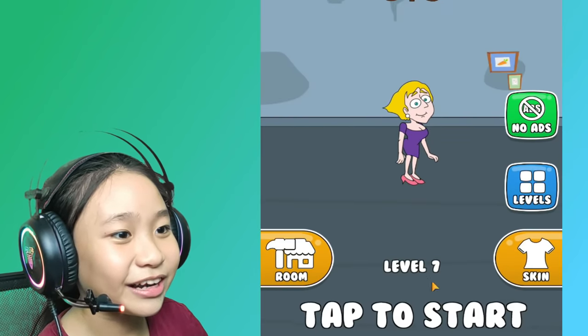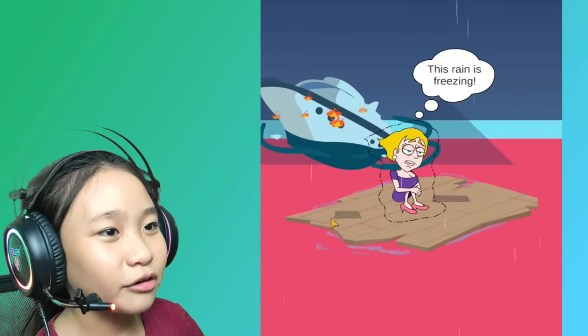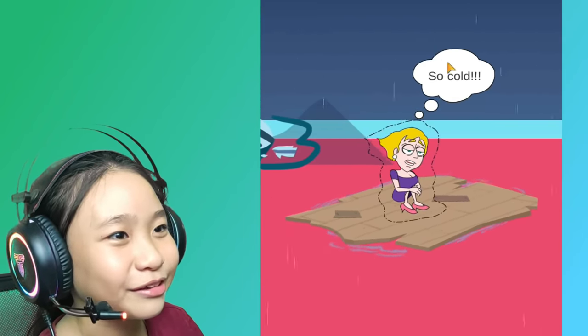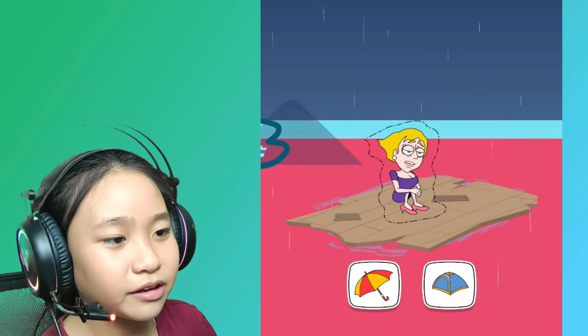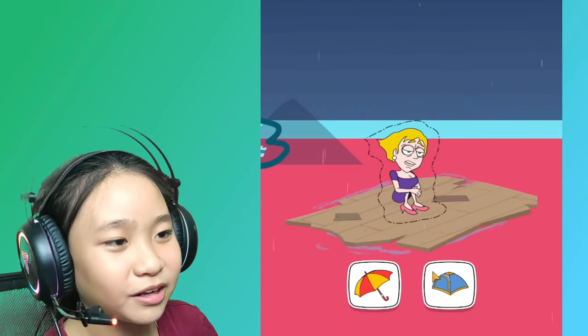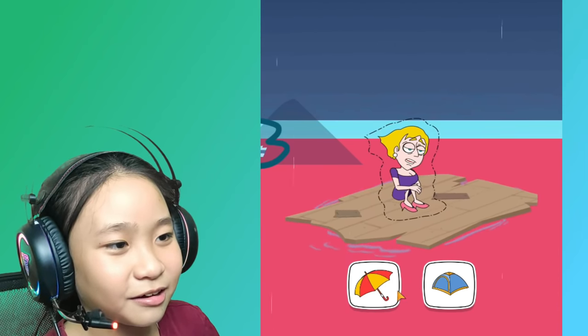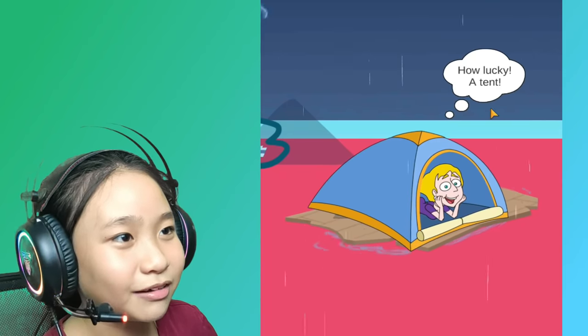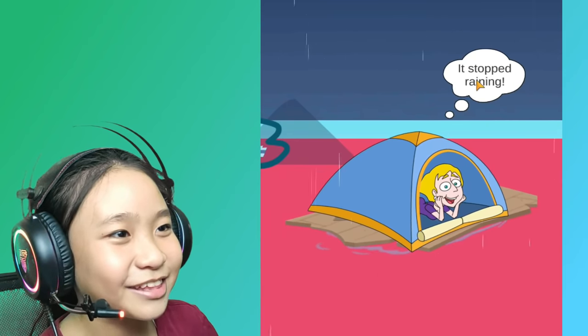Okay, now we're at level seven. Oh, the rain is freezing — oh, she's so cold. Why is the sea red? It's so weird. Umbrella — hmm, a tent! Oh wow, how lucky! A tent — and it stopped raining. Wow.